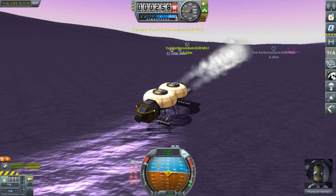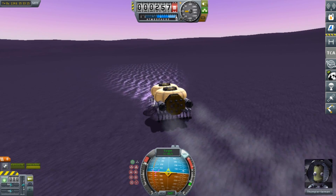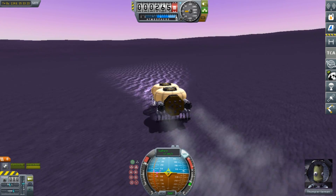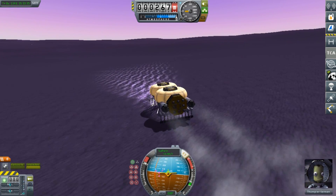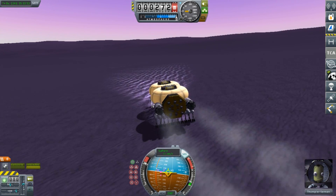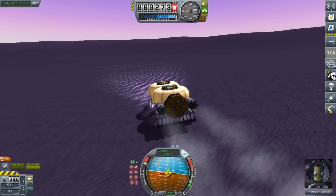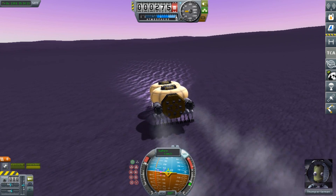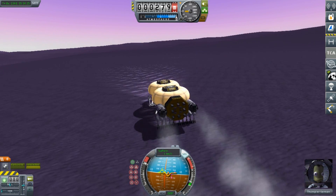Being as top heavy as it is, you would assume that it would be prone to tipping over, but as long as we don't try to make 90 degree turns, it's surprisingly stable. After a short drive across the valley, we make it to where the base of the hill starts, and we are going to be heading as far up the hill as we can. It would make it so that we are slightly further away from the closest drilling rig.